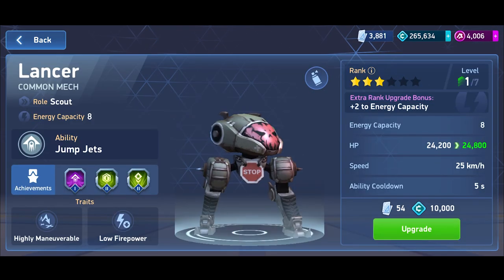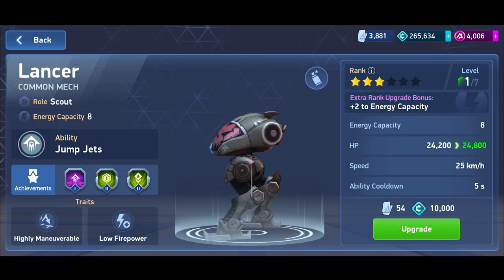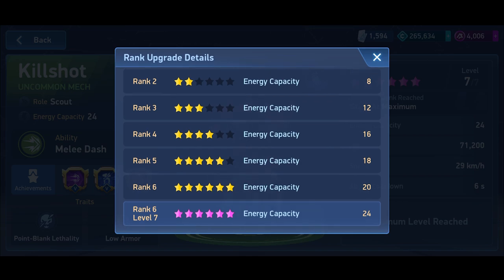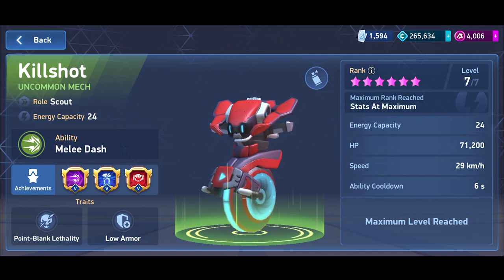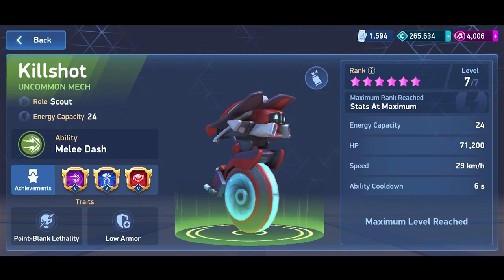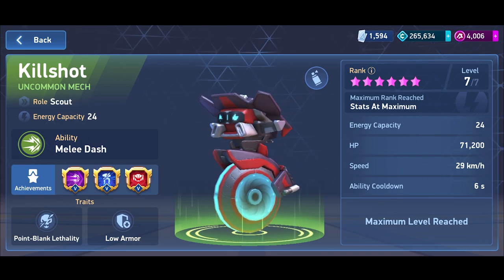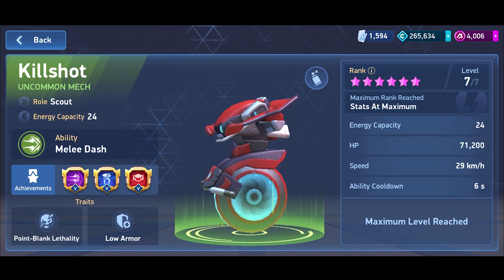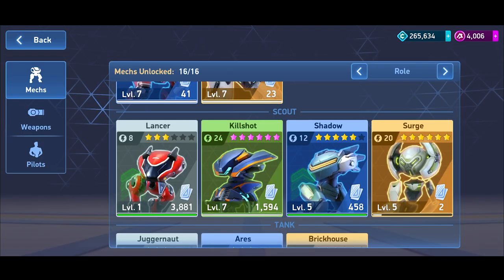Lancer cannot even reach 24 energy capacity, so it's not an option. Kill Shot is one of the pro players' favorites for two reasons: first, its dash ability takes care of any close-range mechs while your rocket mortars handle long range. Second, Kill Shot's dash allows you to dodge opponents' rocket mortars — since rocket mortars are a favorite of most pro players, this makes Kill Shot a top-three mech.